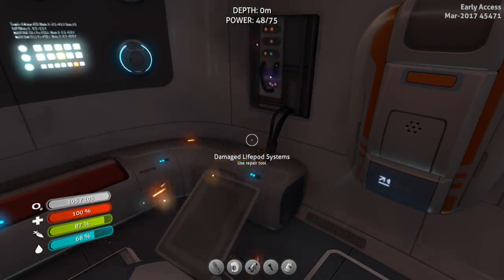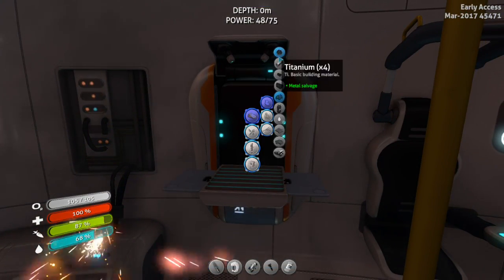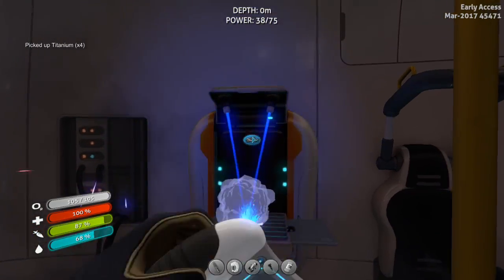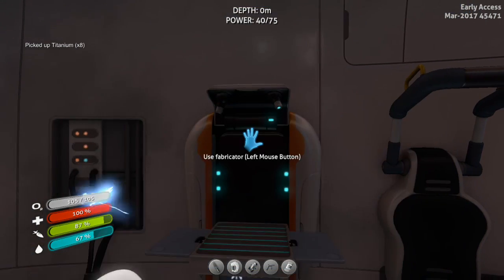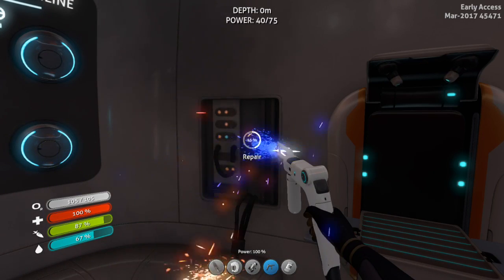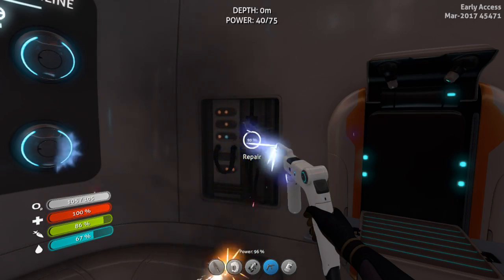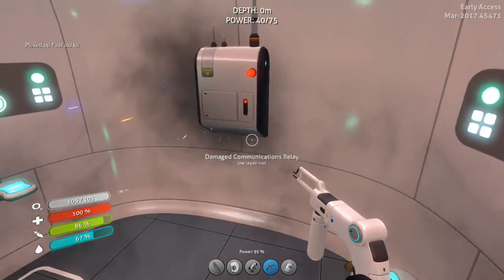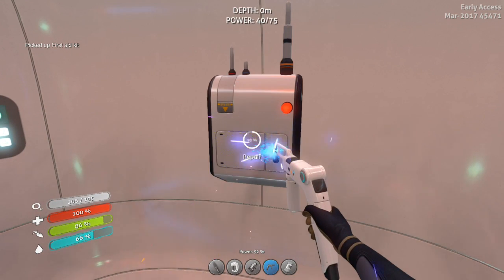I built a repair tool and I never repaired the... I'm an idiot. Give me a second and I'll repair this life pod, because that is the dumb. Yeah, the repair tool's right there and I didn't even... Oh, wow. The pod's repaired, so theoretically it shouldn't drift anymore. We also get med kits now. Now let's repair the transmitter.